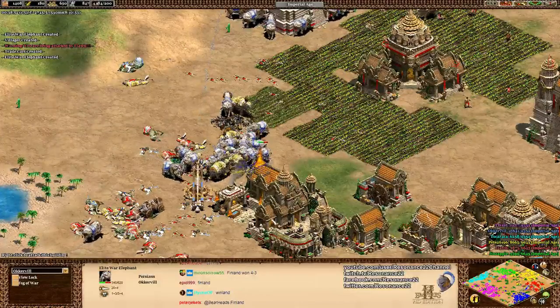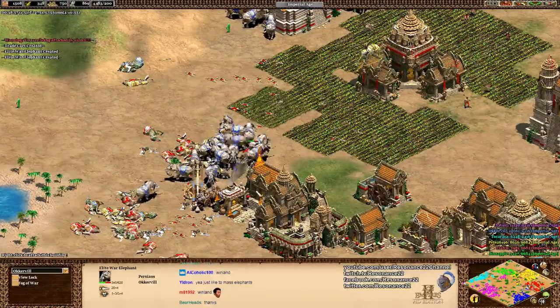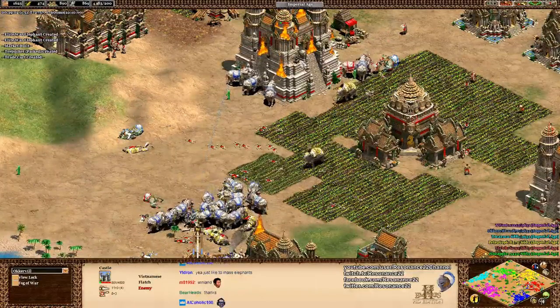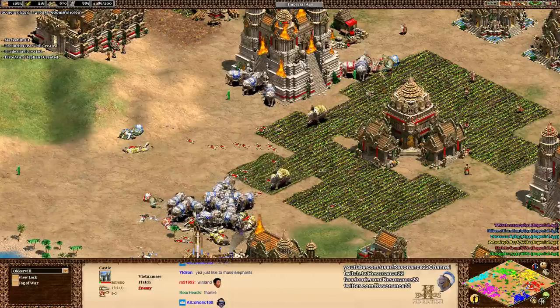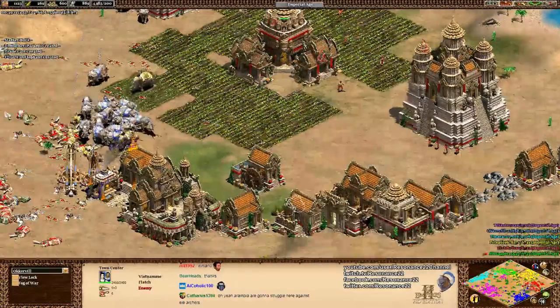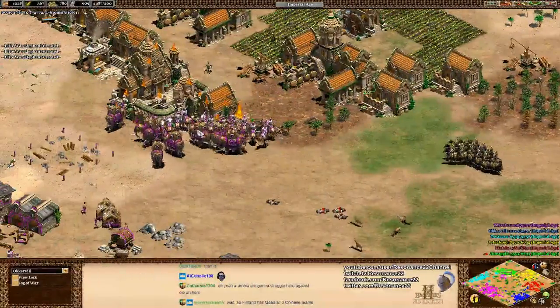It is amazing to see the Persian War Elephant getting so much play here. I think Flash is in deep trouble right now. He has no masonry or anything, and while he's in the Imperial Age, it's going to be very difficult for him to survive this. The left side of the map is not working out so well for this team either.